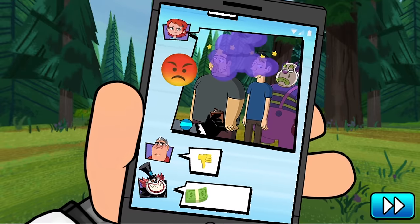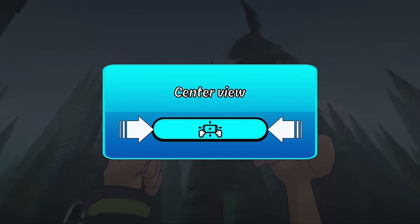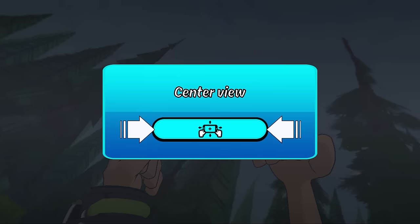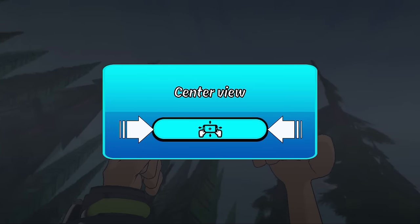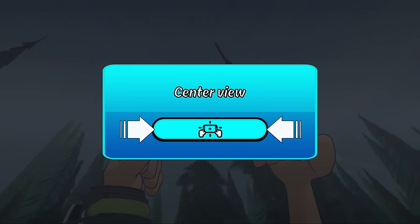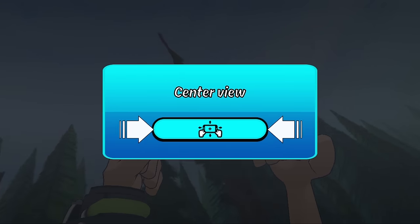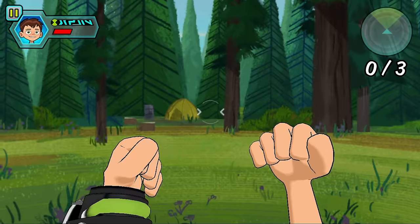Oh no, he's using gas on people. Right, so center view. Now like I said, this game uses the camera on your phone and the gyroscope inside it to figure out exactly where you should be looking. So what you want to do is get your device comfortably in front of you, and then press this button to start the game. Calibrating — here we go.